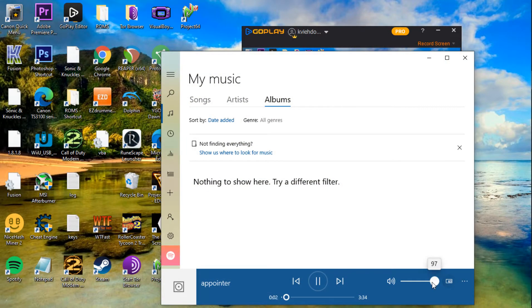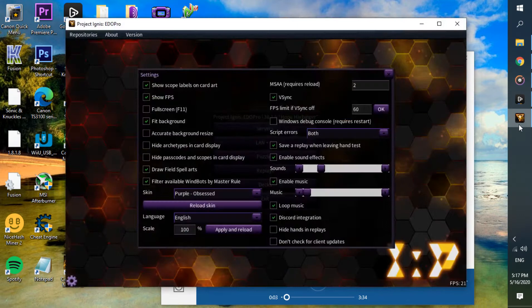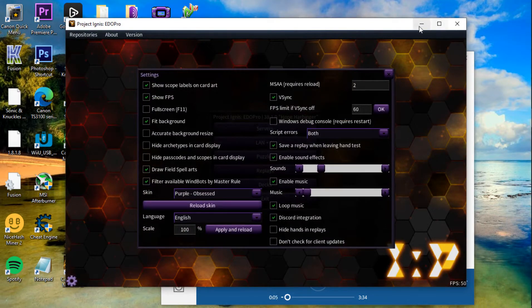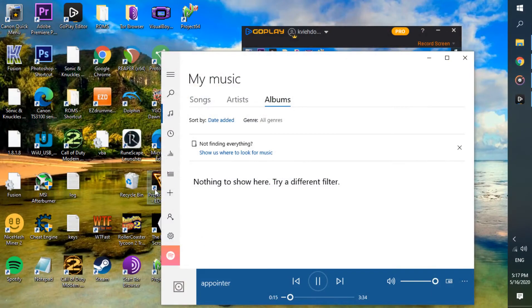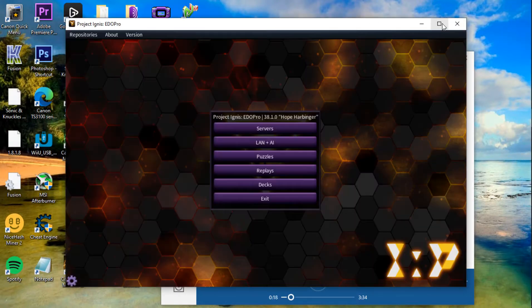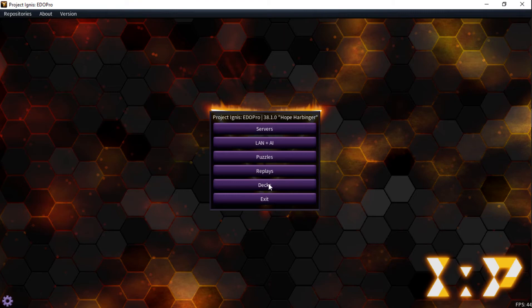If you haven't been around Yu-Gi-Oh recently, you might have missed the fact that A Pointer of the Red Lotus is gaining a lot of popularity — so much popularity that it's going up to about $15 a copy for a common out of one set. The thing about A Pointer of the Red Lotus is that it is an insanely powerful card if you're going first.